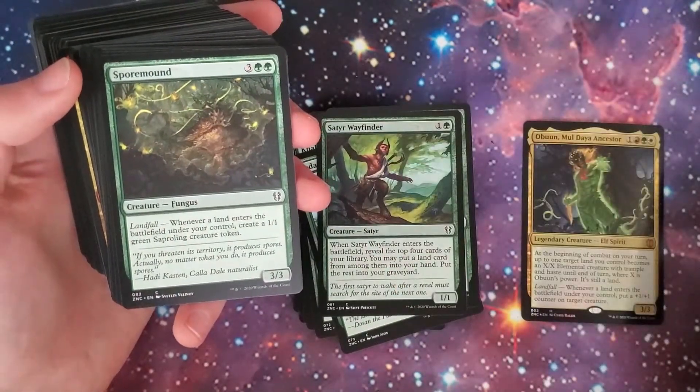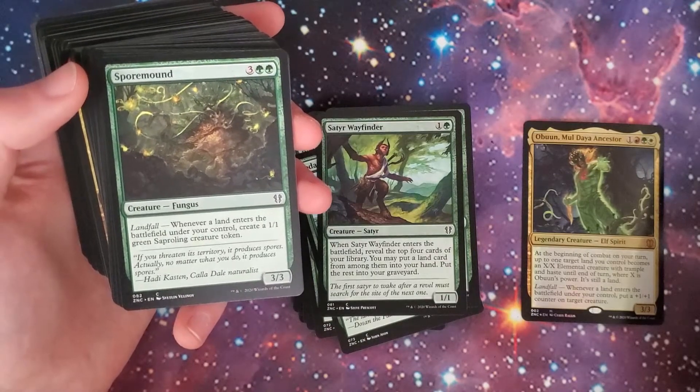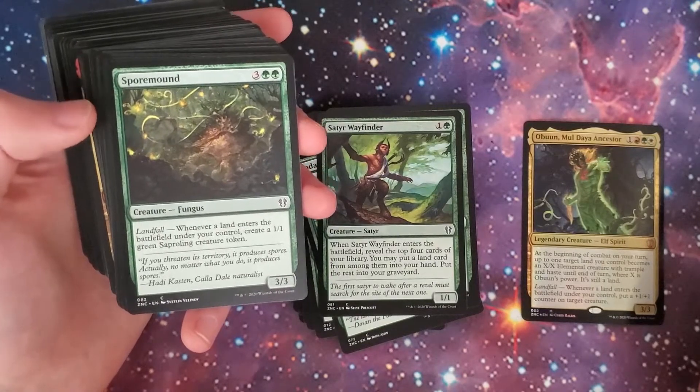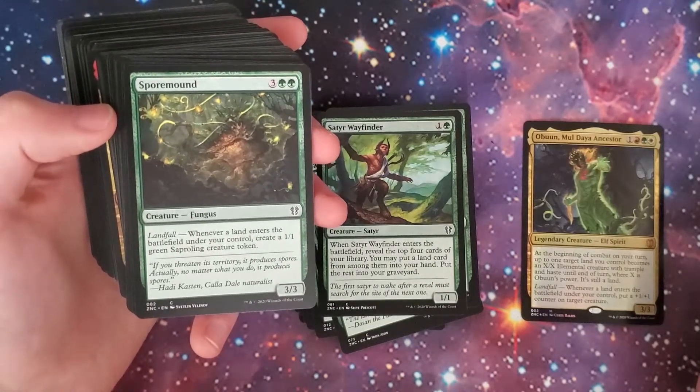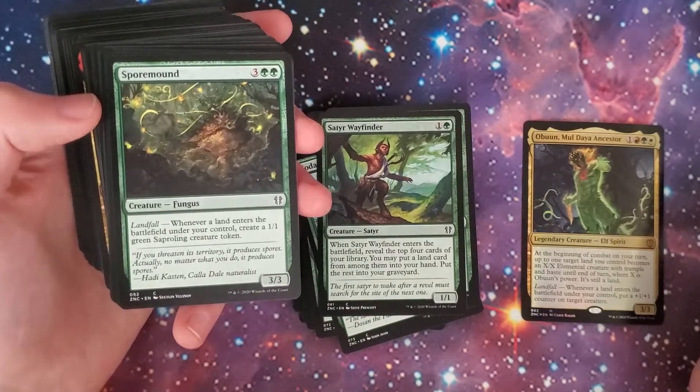Spore Mound — three, two-green, 3/3 Fungus. Landfall: create a 1/1 green Saproling creature token. That's fun, especially if you mix that with other fungus. There are cool fungus decks out there.